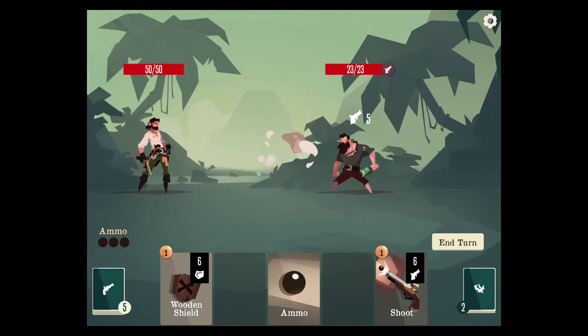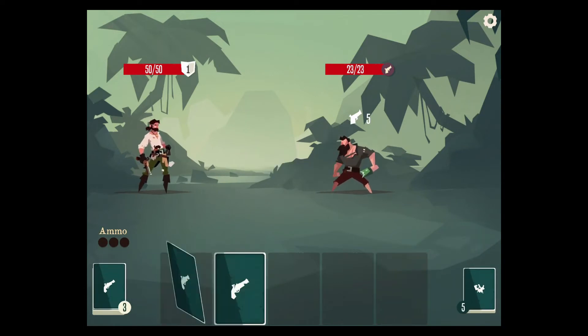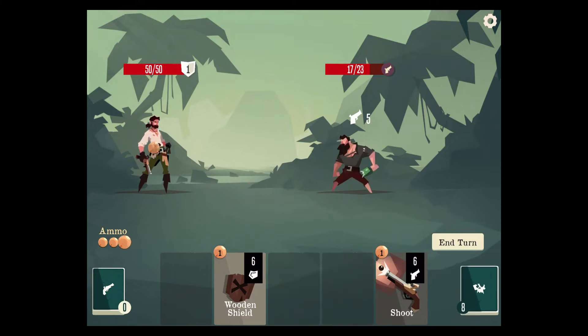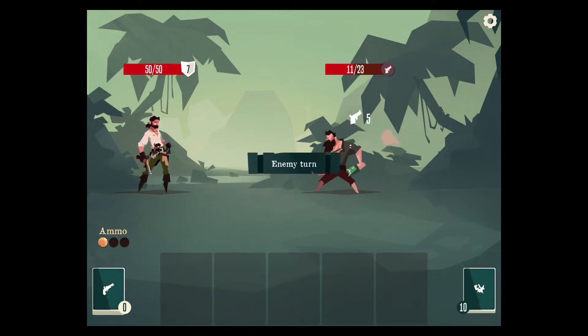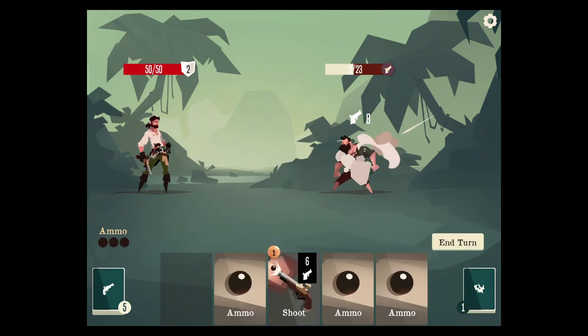Double shot — take that guy down. Do this to protect ourselves. We are sitting at Pirate right now. We're gonna keep doing that. We should have enough to take him down. Yep, there we go.